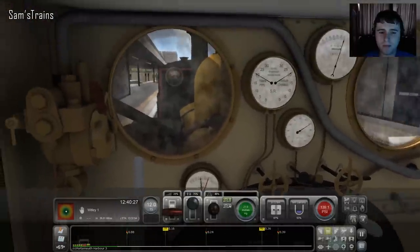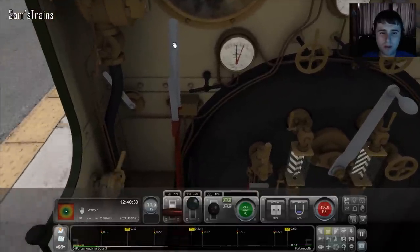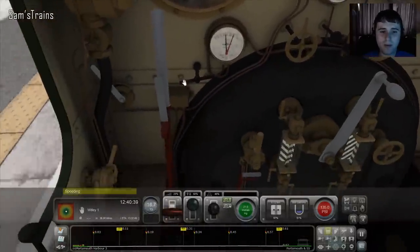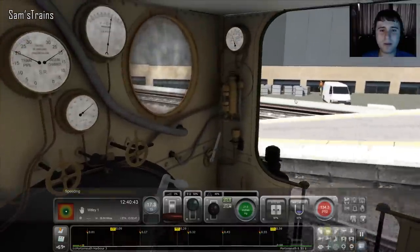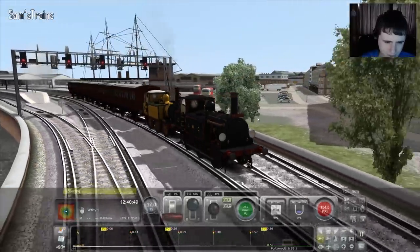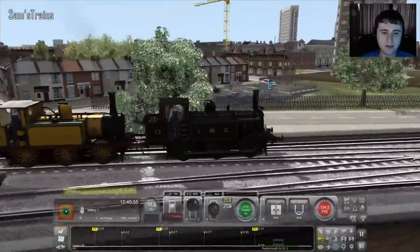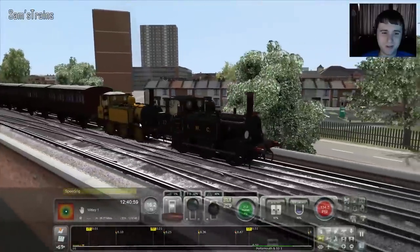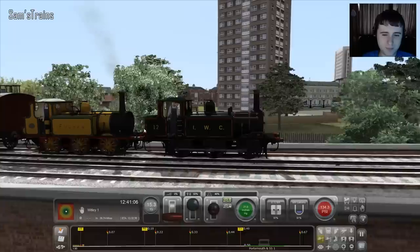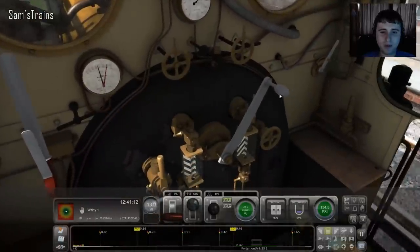Let's head into the front engine and see what we've got. Yes, it does seem to be mirrored. That means I can keep driving the pre-grouping one — that's good. Let's wind back the reverser a little bit. There's noticeably an awful lot more power with two engines, which is great. The speed limit is — where is it? 15. We've exceeded the speed limit already, but this is great — this is awesome, this is what it's all about!